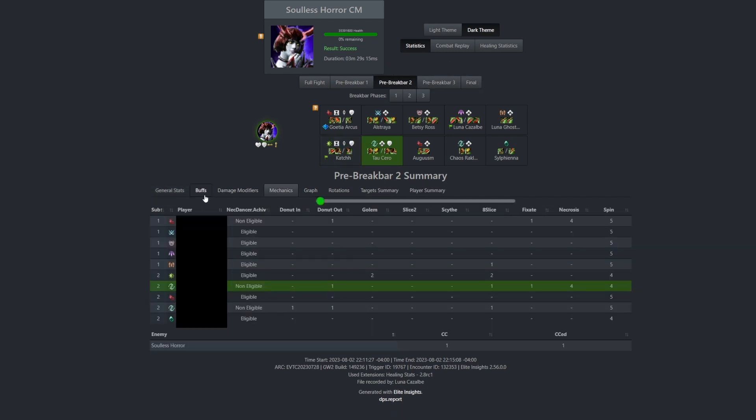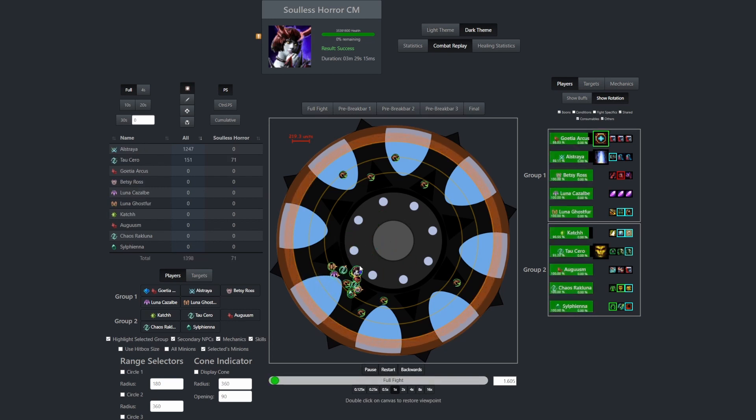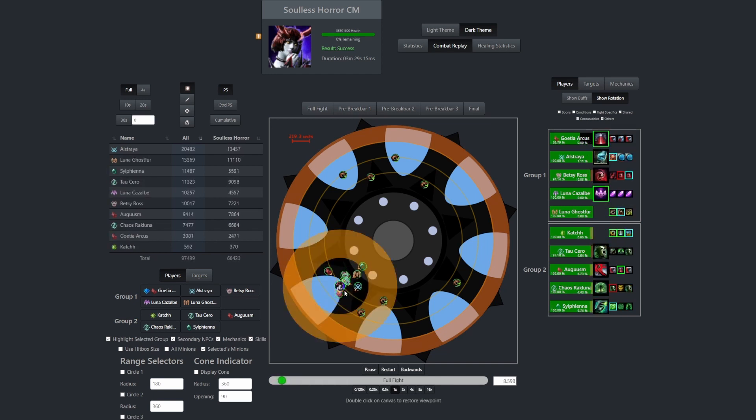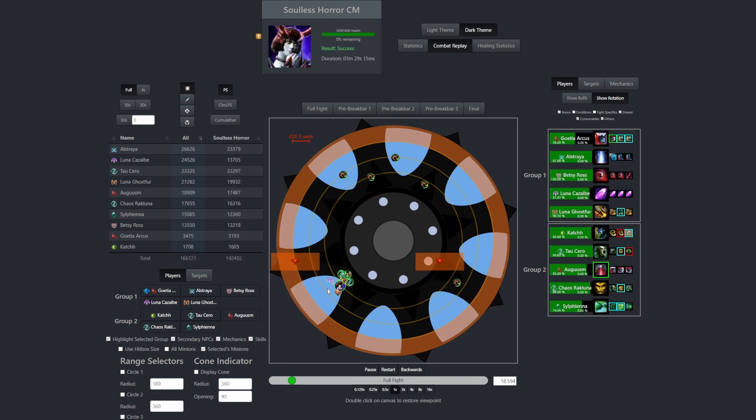There are plenty of things to look at here, but a notable one is Mechanics. You can see how many players got hit by different mechanics — like the Donut (inner or outer ring), how many times people got hit by the Golem AOE, how many spin attacks landed. That tells you who failed which mechanics. You can even watch the entire fight again using Combat Replay — push play and watch the whole fight: how combat moved, who was standing where, who got hit by what, who went down state where. It's a great tool for newer players who want to see how to position themselves or what tactics people took.